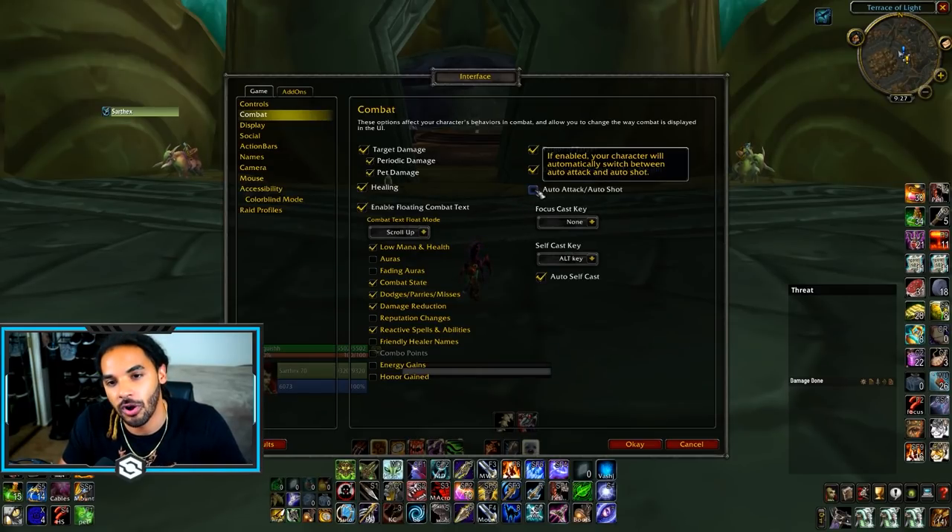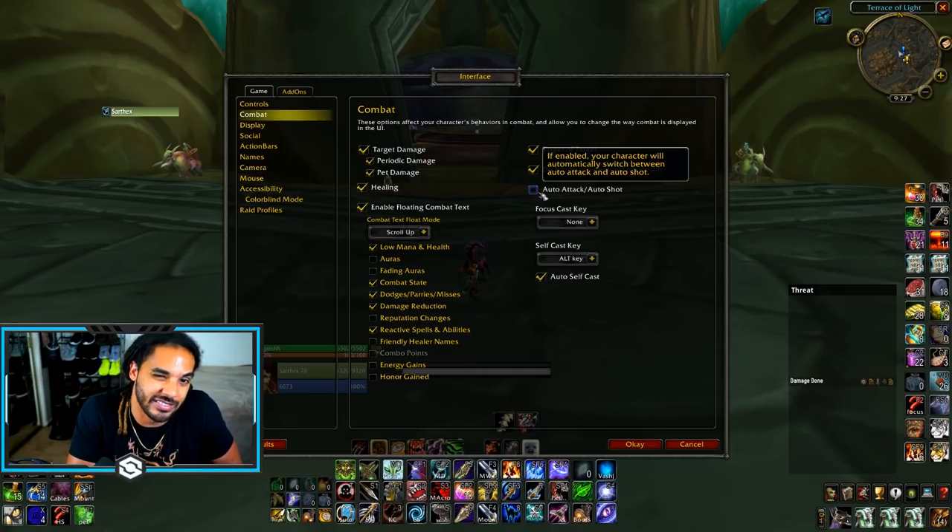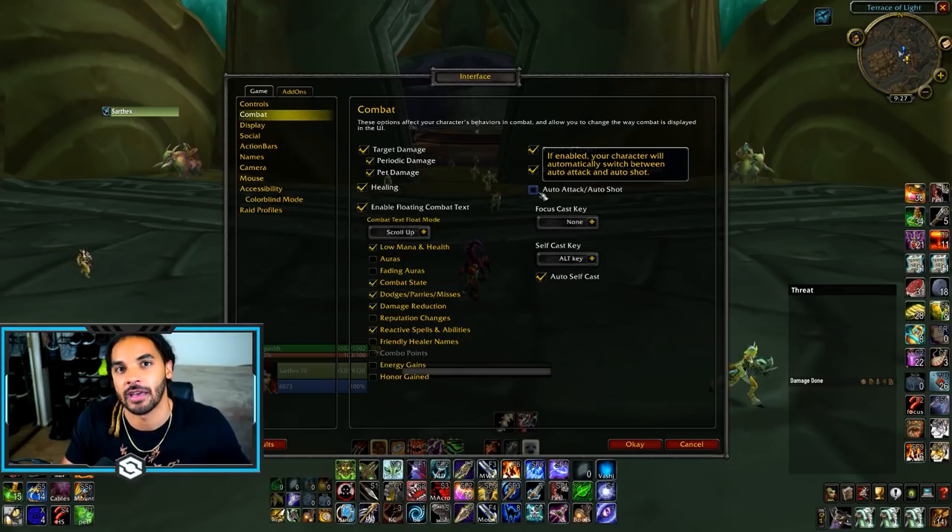Continuing with setup, go into your interface and make sure you turn off auto attack and auto shot in the combat section. You need this turned off or else there's going to be a 0.6 to 0.8 second delay on your next auto attack after every melee weave, and we don't want that — we want this to be as fluid of a motion as possible.